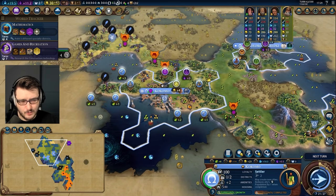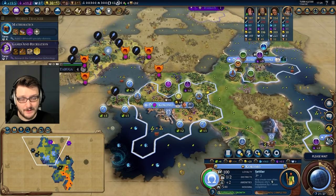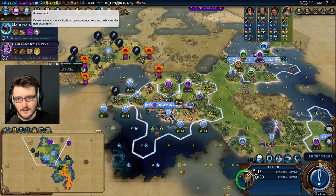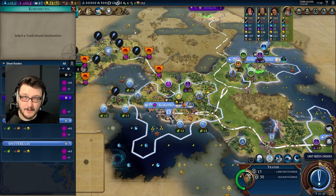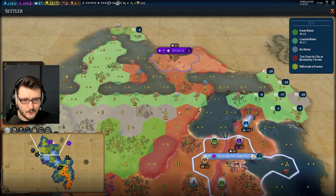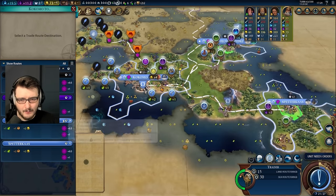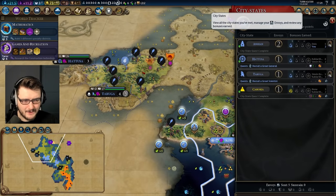The real advantage of buying a trader is that I get to have the benefit of having a trader without having to have built a trader. Do I have an envoy with Taruga? I do not. It might be worth it to wait to be able to plug in double envoys — although is that really going to make a difference? She's forward settling me so this settler now becomes a lot more relevant. I want to preserve my gold. I don't think plus-one envoy is that big of a deal — we'll get it eventually.